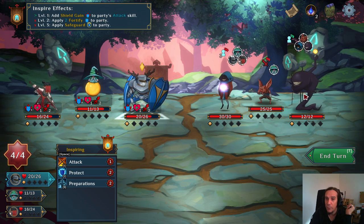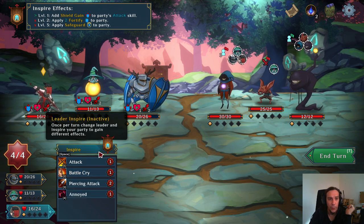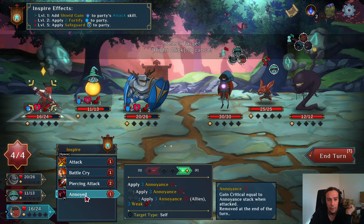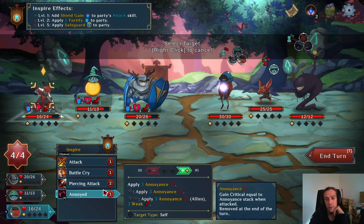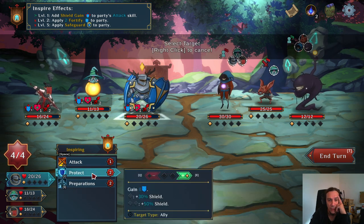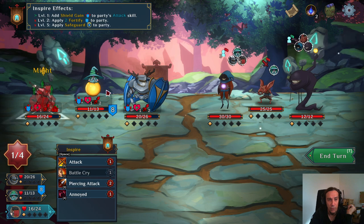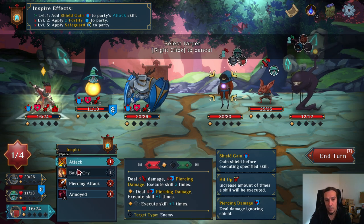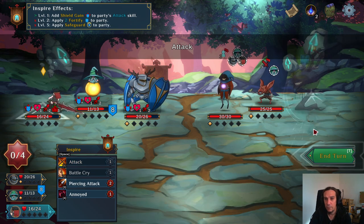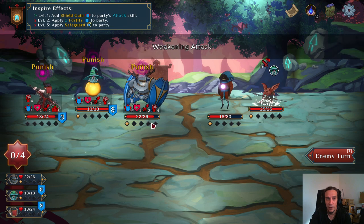The enemies want to debuff me, buff themselves, and deal damage to my mage. Gain critical equal to annoyance when attacked. Since my dude doesn't get attacked right now, we're going to apply some shield and go for a battle cry. Let's attack this enemy. I really like that extra attacks don't get lost — that's a really nice thing.